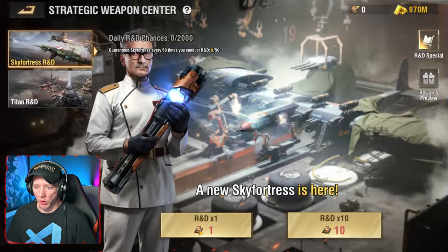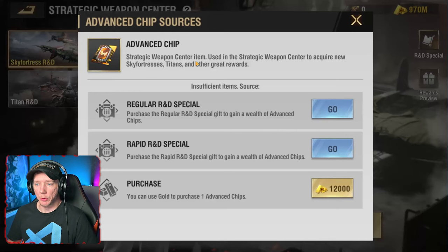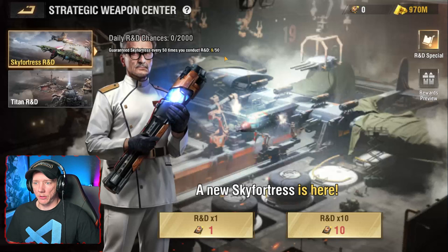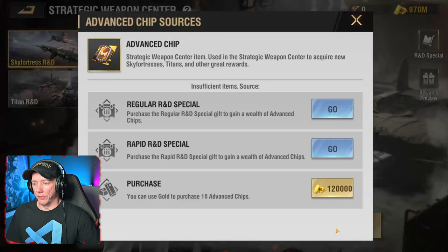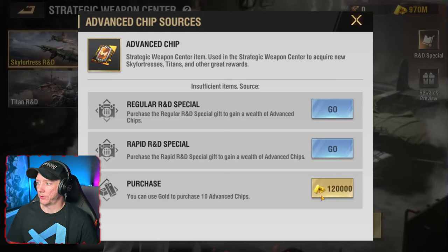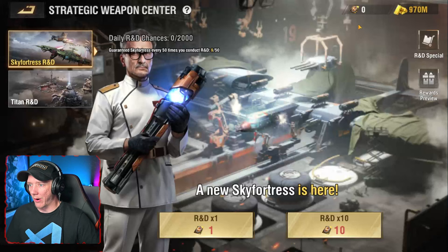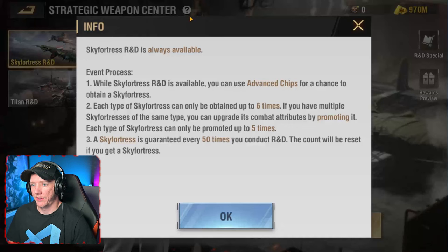There's a new type of item called an R&D chip or advanced chip — that's what you're going to use to research titans and sky fortresses. What does it cost? It costs either real money through purchasing gifts, or it costs gold. A single advanced chip costs 12,000 gold. It's quite a lot to obtain a sky fortress. You can see here a guaranteed sky fortress every 50 times you conduct R&D. If you do 10 at a time, that's 120,000 gold times five — about 600,000 gold to acquire a sky fortress.